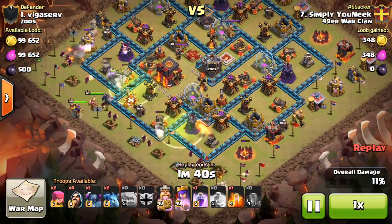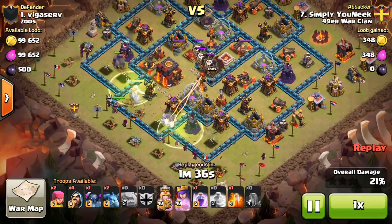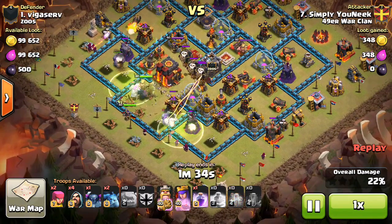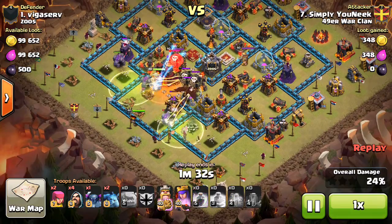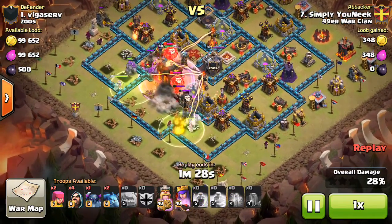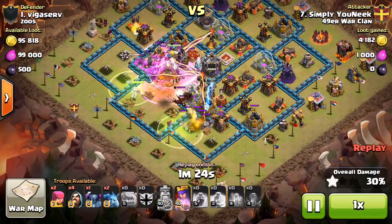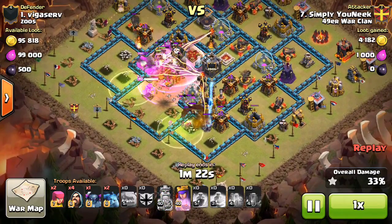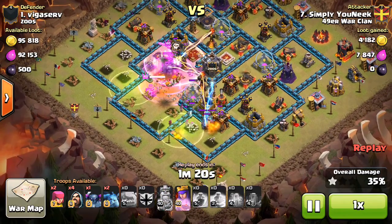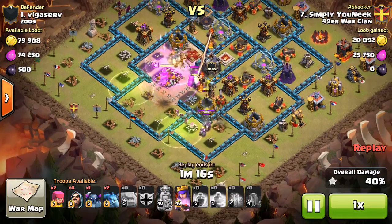This is kind of a two-part question. The first part deals with how Supercell decides how good your clan is — the war weight of your clan. The second part is how they match you up in the search system once your war weight is determined and you hit the search button.